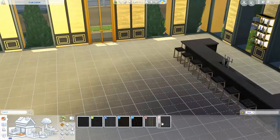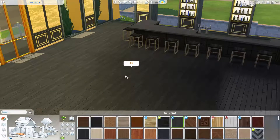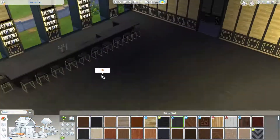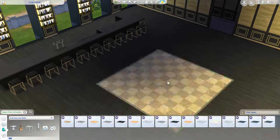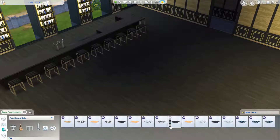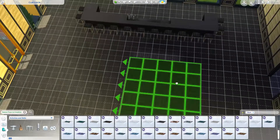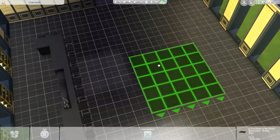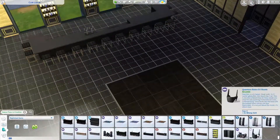In the entrance way I kind of made it so there's a coat check and a check-in counter, because this is a very exclusive nightclub — not everybody is going to be able to get in when they want. You might have to wait or come back another night. Obviously not actually in the game, but just for storytelling purposes I thought that was kind of fun.